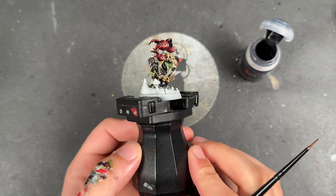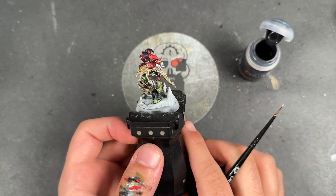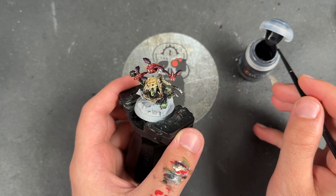With that done, our Ramble Rouser is now finished - it looks great. The only thing left to do is the base, and that's exactly what we're going to work on. It might look complicated but it really isn't going to be.